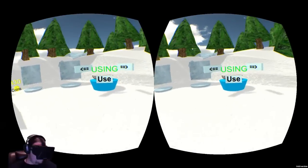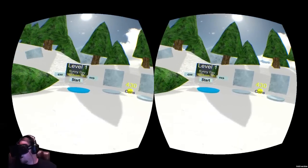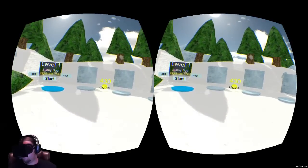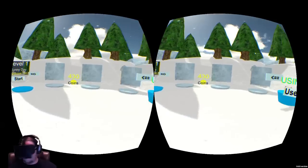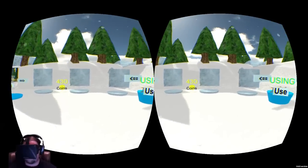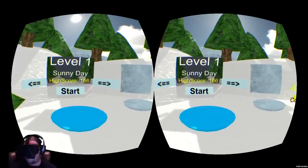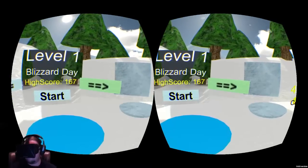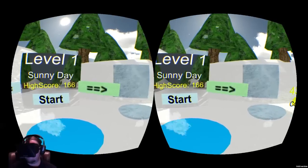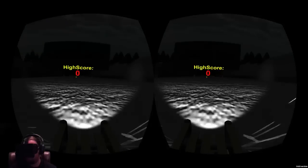To go back to the menu, all you have to do is hit Escape on the keyboard. Pressing R will reset the level and the orientation, just in case you're not looking straight forward when you start. Now I have 430 coins, and I have actually bought all the levels.